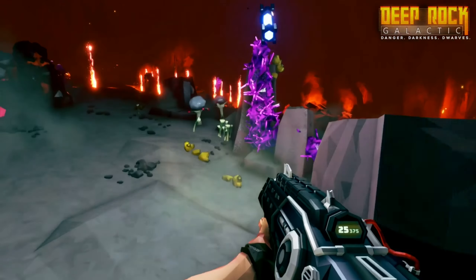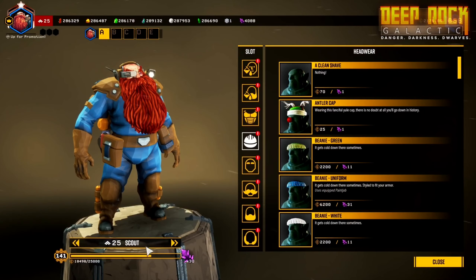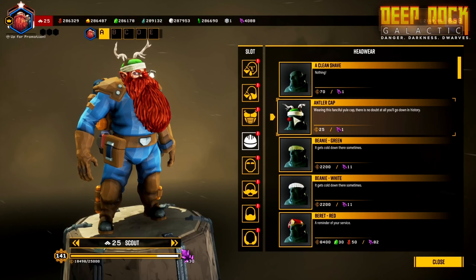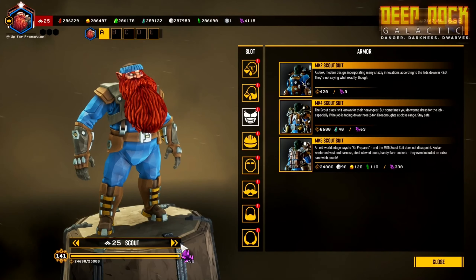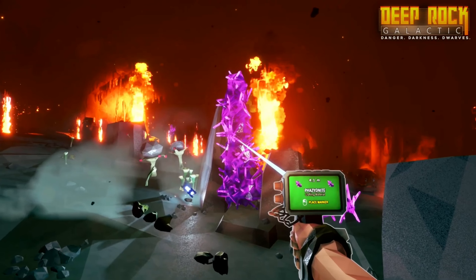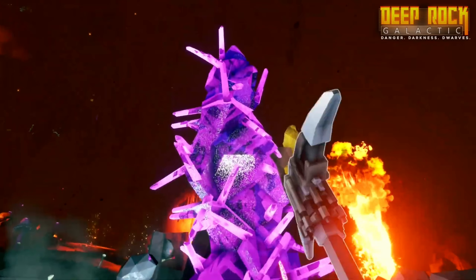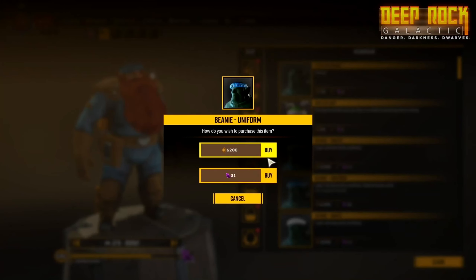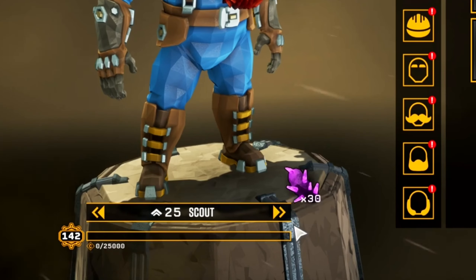There's a brand new mineral in Deep Rock Galactic — finally. It's called Phase Unite, and it will be used for the shop, so you can buy stuff in the shop without wasting credits and minerals. I think this is really good for new players that are just starting, and will help them save up for all the new expensive weapons that have come out. I don't even care if I don't need the mineral — this has to be one of the sexiest minerals I've ever seen. You can also earn Phase Unite by buying stuff from the shop.